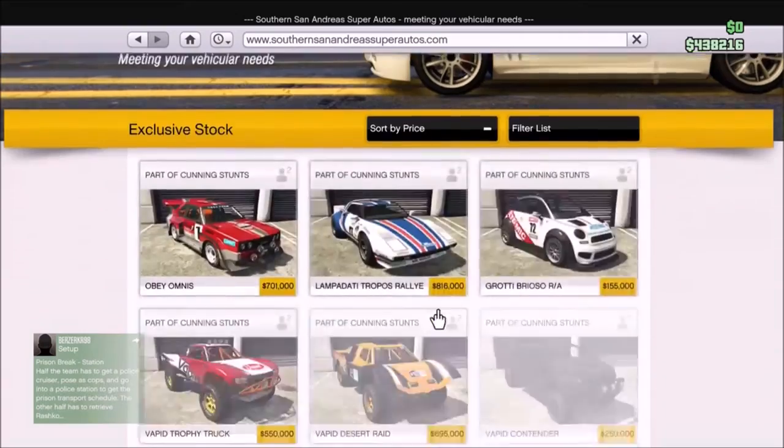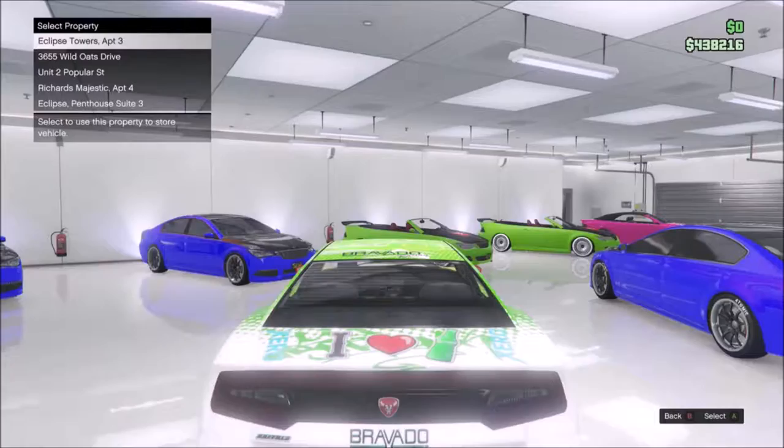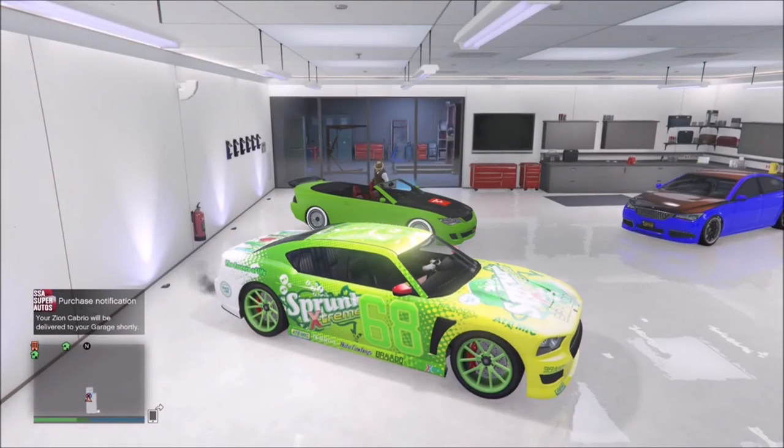You're going to have your friend spam Y on it, and while you get into a vehicle, you're going to go onto the internet and buy the exact vehicle. So this is the Xeon — you're going to buy the Xeon over the slot your friend is actually spamming Y on.